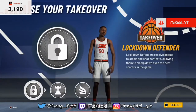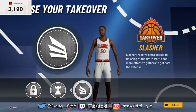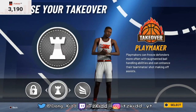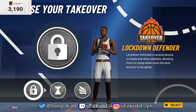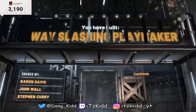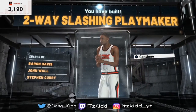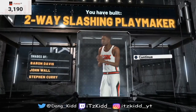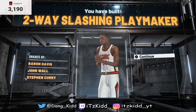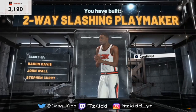For takeovers you get to choose from lock, playmaking, and slasher — it's totally up to you, but for this video we're going to go with lock takeover. And there you have it — the two-way slashing playmaker that can get contact dunks in NBA 2K21. For some reason 2K says Stephen Curry is a two-way slashing playmaker — that's 2K's logic for you, I don't necessarily agree with that.